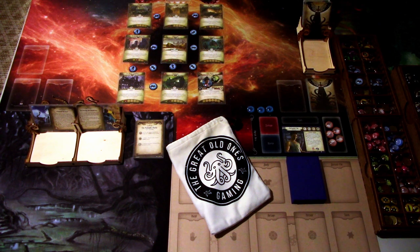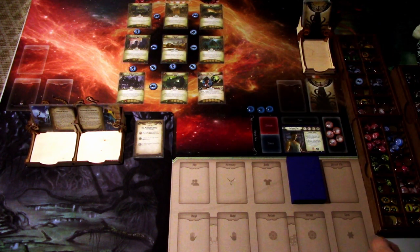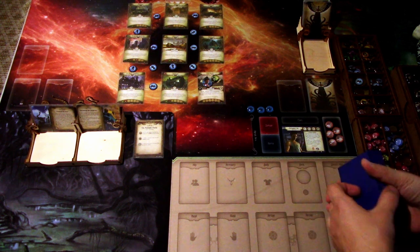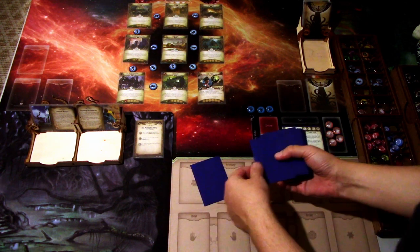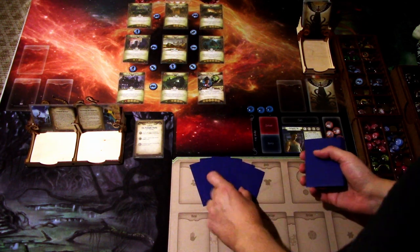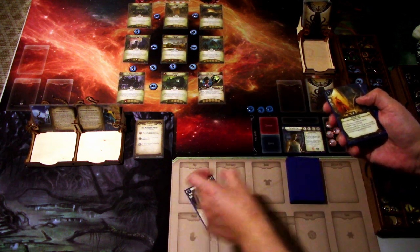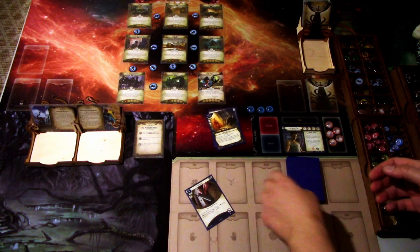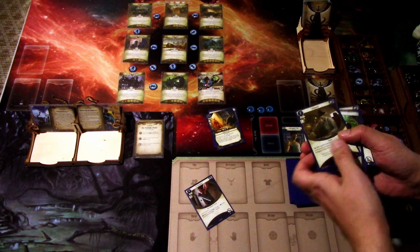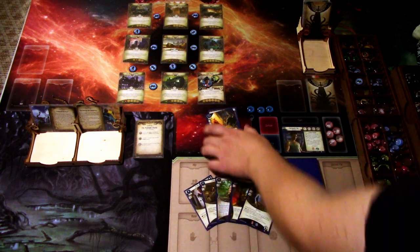Let's get this show on the road. We have built the deck with zero clue tech. Let's start by drawing our opening hand. We get the 45 automatic, Hand of Fate, Reckless Assault, Hand of Fate, Dynamite Blast — we'll just chuck those. Safeguard — back. We just draw Randall Cho.